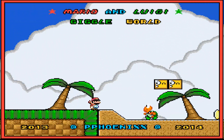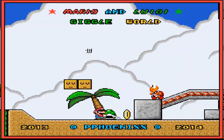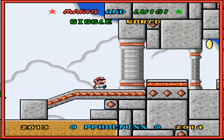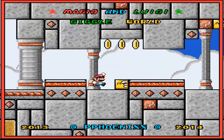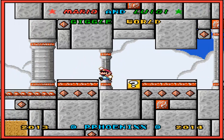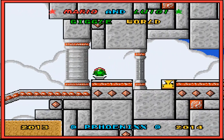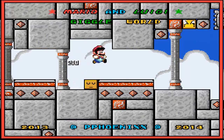Hello everyone, Luther Smith here and we are doing a new hack today, another new one which is on the recently updated list on the homepage of smwcentral.net. This is Mario and Luigi Giggle World, made in 2003 to 2014 by double_phoenix double x.